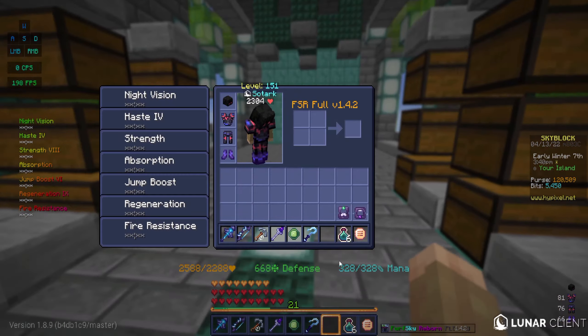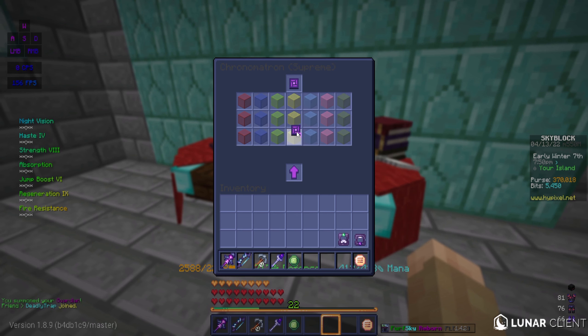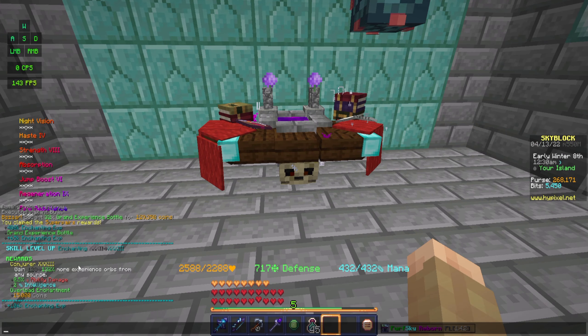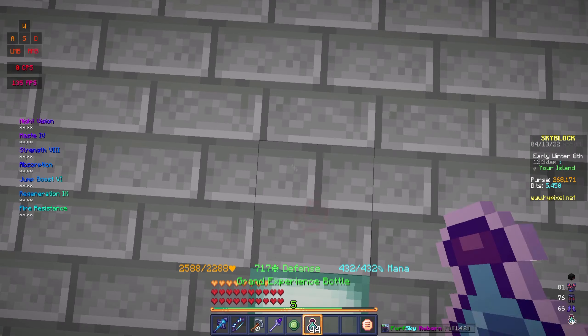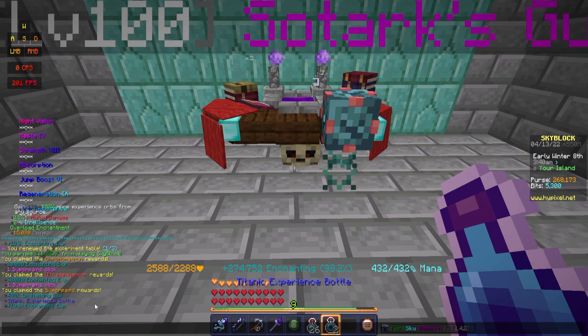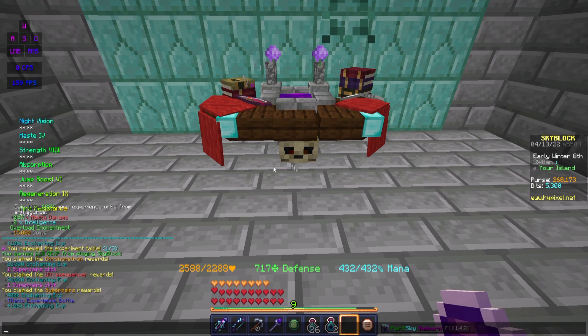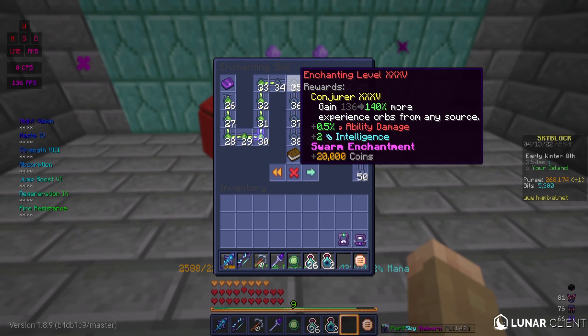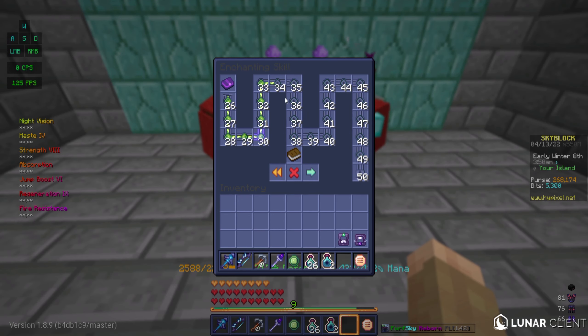Let me equip the guardian pet and do the experimentation table. I still need quite a few levels for the ultimate enchant, so I just gotta keep doing this every day. I got two levels from that, which is quite good. I'm very close — just need two more levels. I'm gonna use some bits and do it again. Still need a few more levels. I didn't get another level but I got some Titanic Experience Bottles — that's good money. I'm very very close to the next level; I think I'll be able to get this tomorrow.